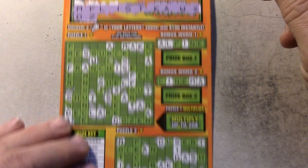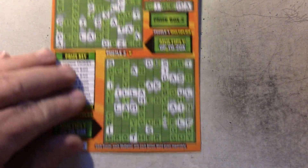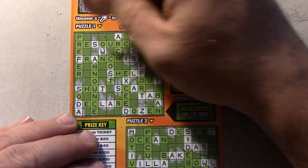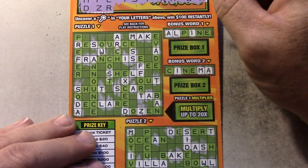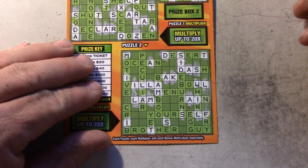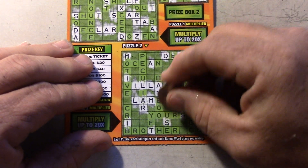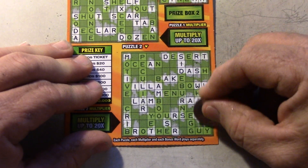Next one — Z's, come on, we need your help, give us some words. We've got Z in Dozen — that's it for up there. How about Z's down here? None. Next letter is R. Hopefully that helps out a lot — R's are in a lot of words. We've got Scar right there, Declare. Now at the bottom, we've got R right here in Desert, and Rain, R right there, Yourself, Crib. Brother has two, and Fry.